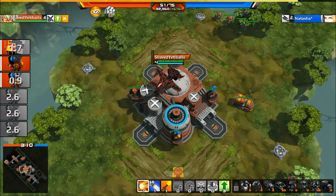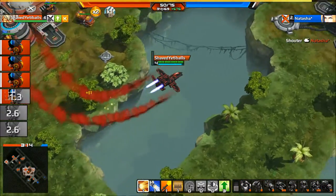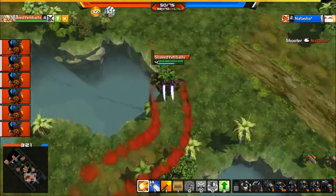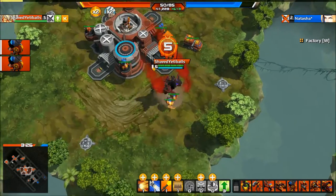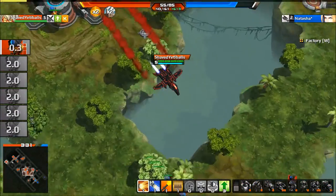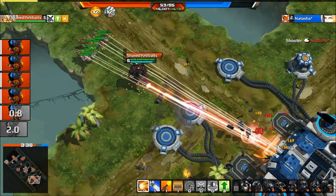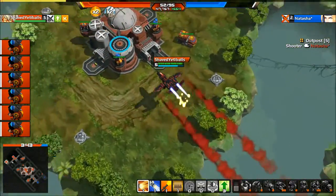My guys are already attacking the enemy base. I'm going to let them work on the base and send a couple more Boomers out. The Shooters are focusing on the base; once they get close enough that's all they focus on until it's destroyed, so you kind of have to keep an eye on them otherwise they'll get killed pretty easily. Same with any unit that you send on attack.